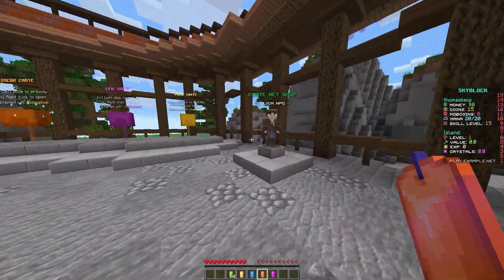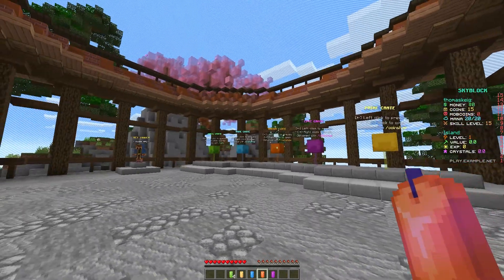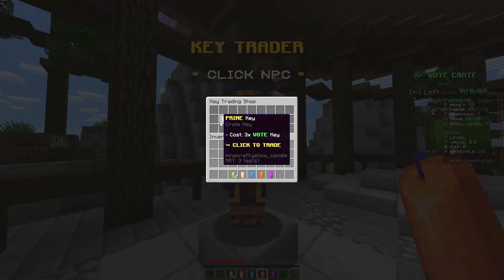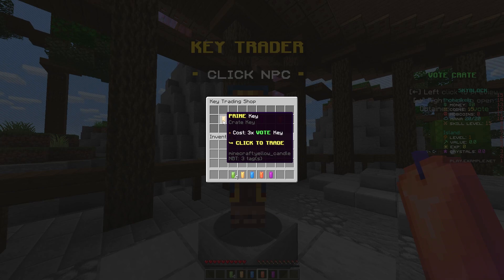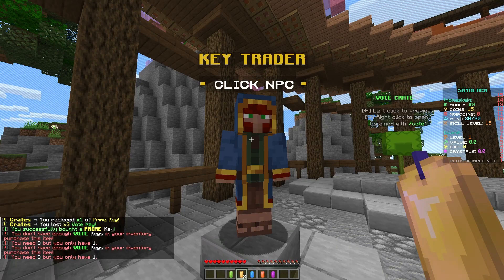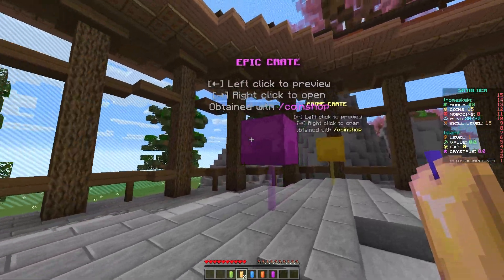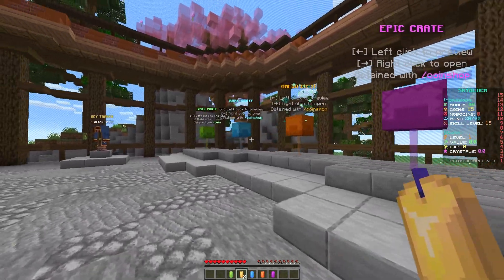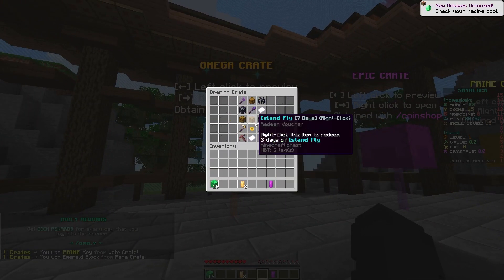Moving on to the crates — you have the key trader and the crate key shop just in front of them. This links to the crate key area in the coin shop. The key trader is useful for trading keys up — for example, three vote keys can be traded for one prime key. You can left-click each crate to preview the items in them with their chances listed, which keeps you completely EULA compliant with Minecraft guidelines as required. If you right-click a crate with your key it will open and you'll get a random item from it.